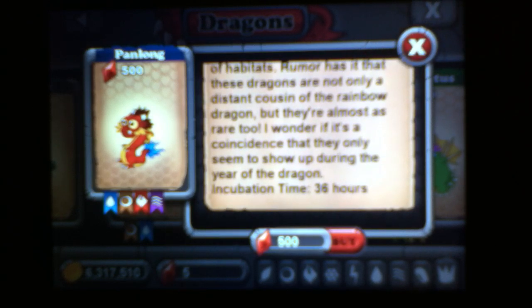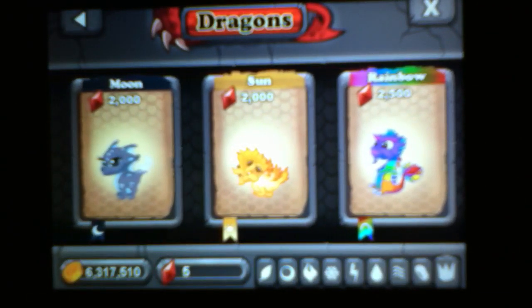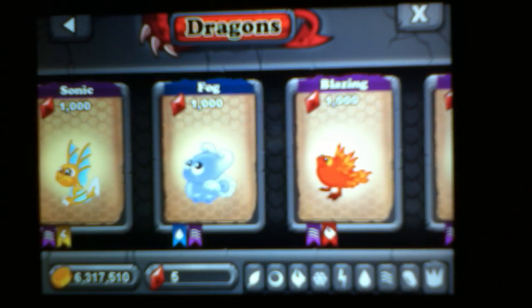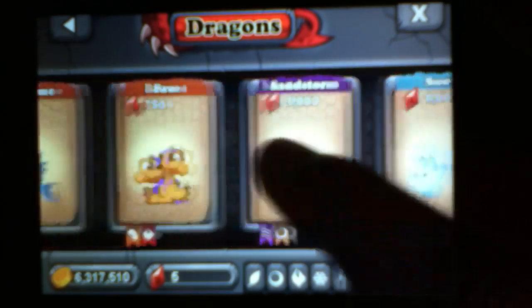Incubation time is 36 hours. As you can see, it only takes 500 gems to buy one, so it's not as rare as the rainbow dragon. Also, I think it's lava and fog — I think that can get you the Panalong Dragon as well.